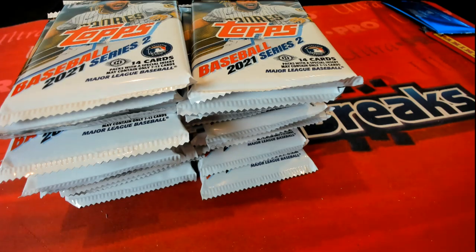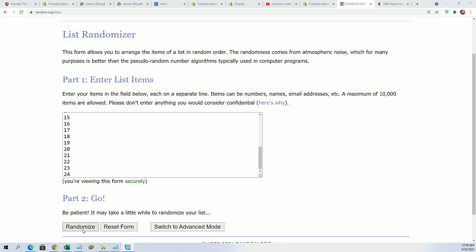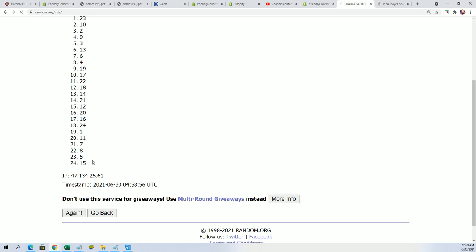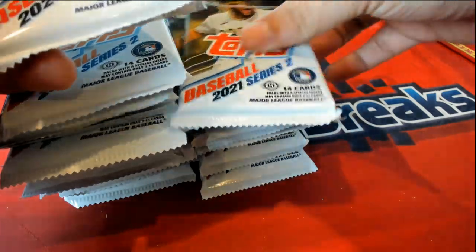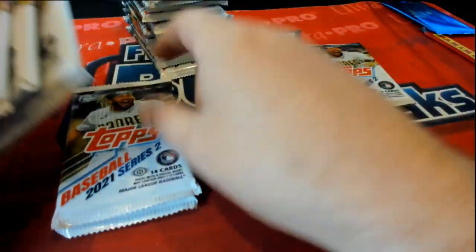All right, here we go Jordan. You've got some pack numbers going through here. We're gonna use the top two numbers — seven — seven times through here we use the top two numbers to pull your packs out of series two and see what you can hit in the new box. Lucky number seven, three, and twenty-two. So here is one, two, and three, and then twenty-four, twenty-three, and twenty-two.